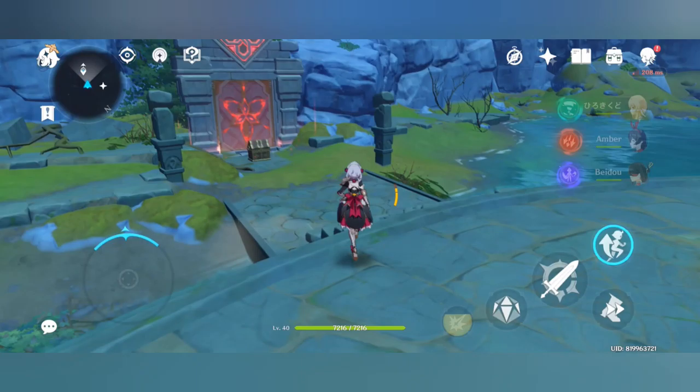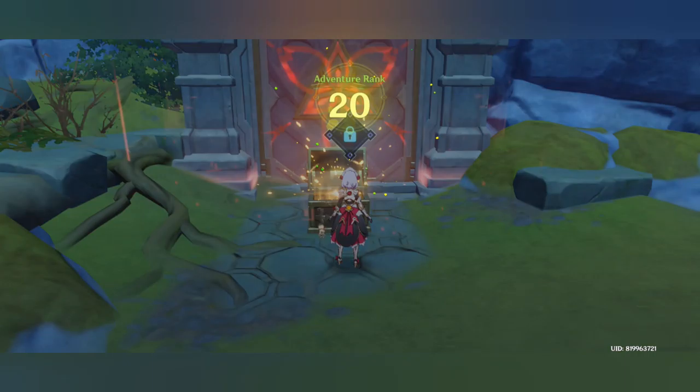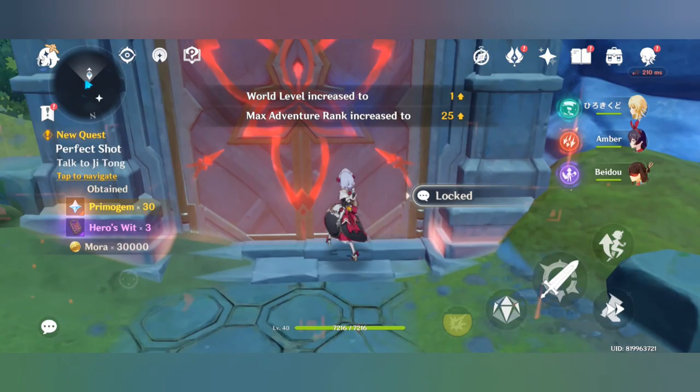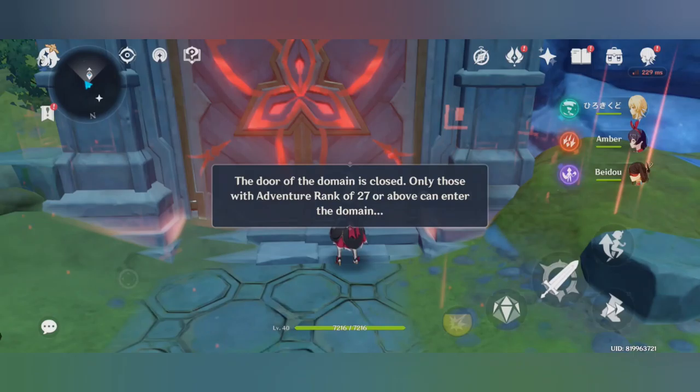You can get talent level-up materials from here. Your character uses a particular type of material that can be used to increase their talent — leveling it up will increase your character's skills. To use this domain, you need to reach adventure rank 27. If you are not rank 27, you cannot use this domain.